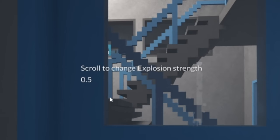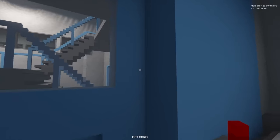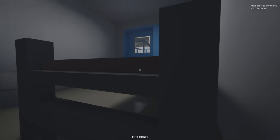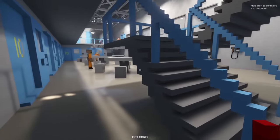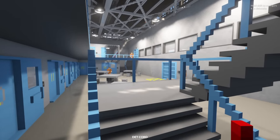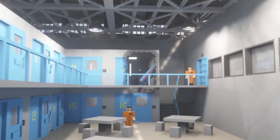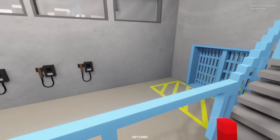Scroll to change explosion strength. 0.5 is the lowest. Maybe we'll just take it easy - what if we only need a small amount? Really small. That'll work, right? And then hide here. Detonate. Ow. Can I fit through the gap? Oh, I can! I'm free. Yes. You know what, I actually might use this to destroy the prison. Look, there's my last cell - it definitely worked, but it ended up taking me with it.